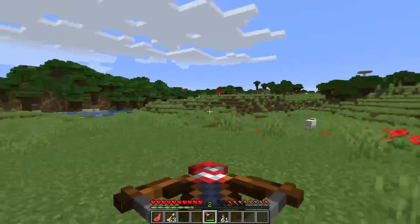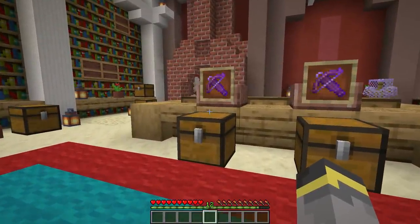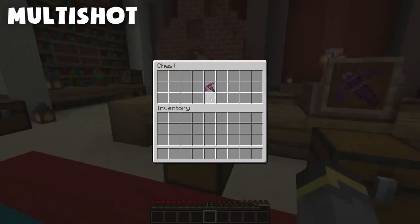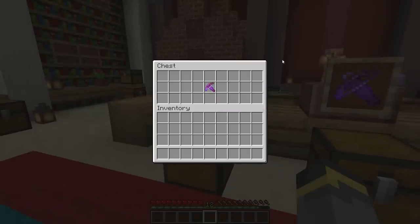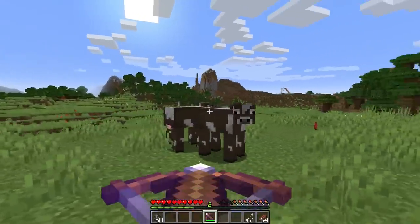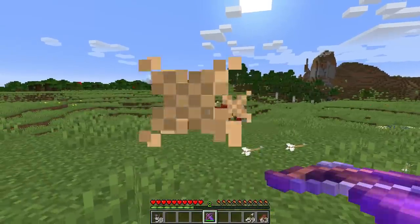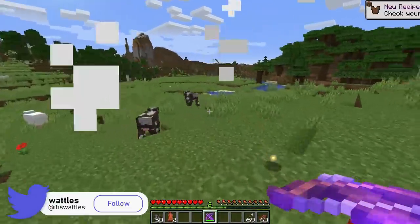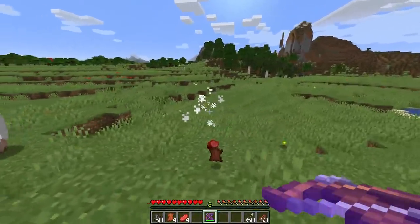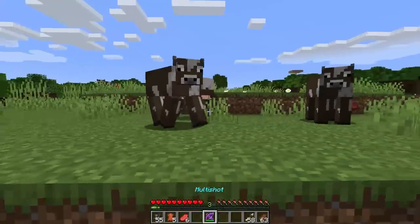The first crossbow enchantment we're looking at is possibly also the coolest — Multi-Shot. Multi-Shot has one enchantment level. Multi-Shot turns your crossbow into a multi-shooting destruction weapon. With the Multi-Shot enchantment, your crossbow will shoot three arrows each time instead of a single arrow. These three arrows go out in three different directions: one straight, one to the left, and one to the right, each arrow shot 10 degrees apart from the one next to it.